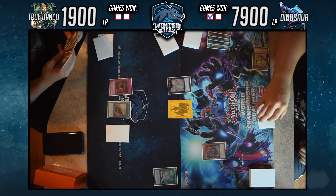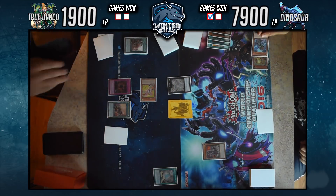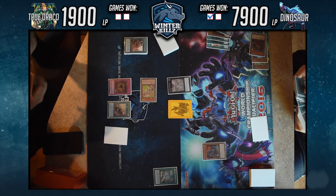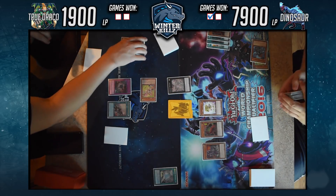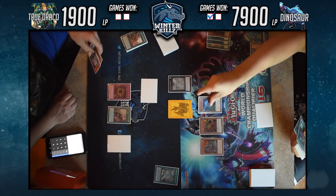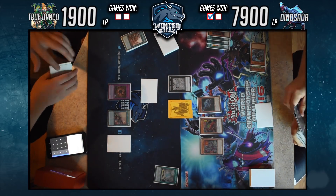He gets his turn started by discarding Miscellaneousaurus, so all of his dinosaurs aren't affected by my activated effects during this main phase — important to remember. So Mirror Force isn't going to save the day during main phase, but actually it will in the battle phase since that's not the main phase. He uses Miscellaneousaurus to banish another Dino, summons Baby Sarasaurus and Giant Rex via its own effect, then uses Conductor Tyranno to destroy Baby Sarasaurus, summoning Oviraptor from deck.